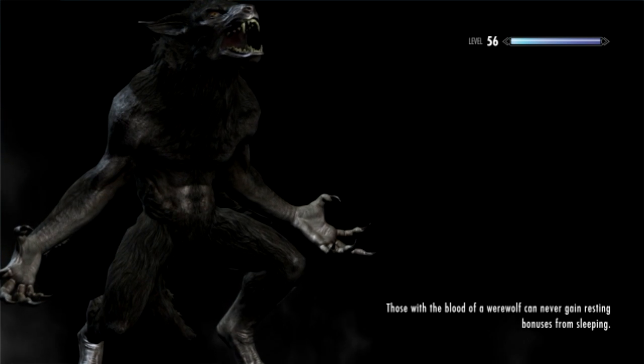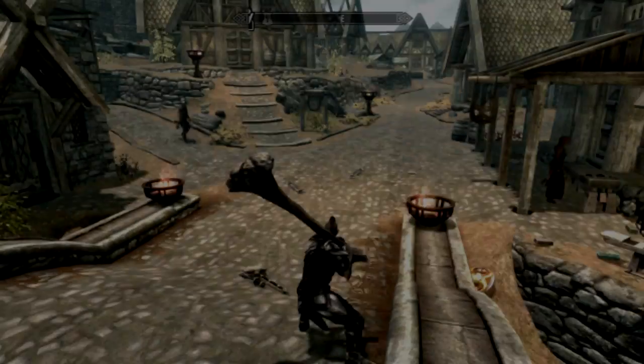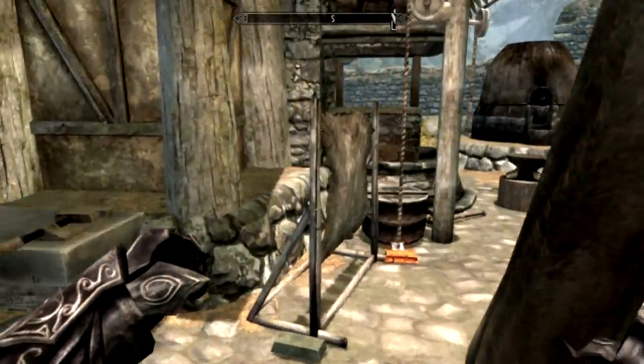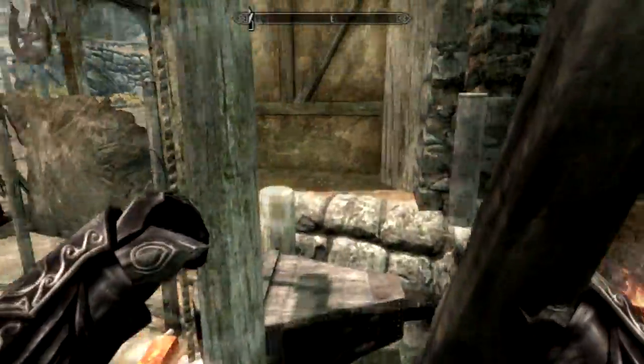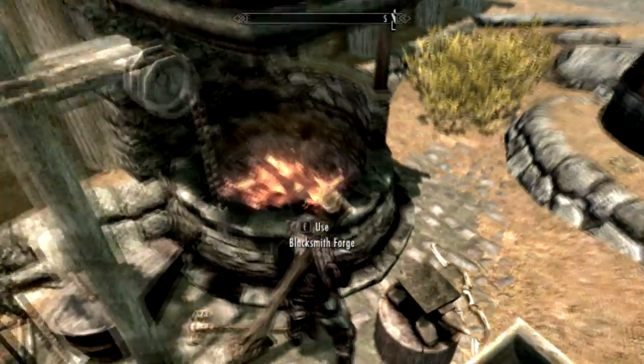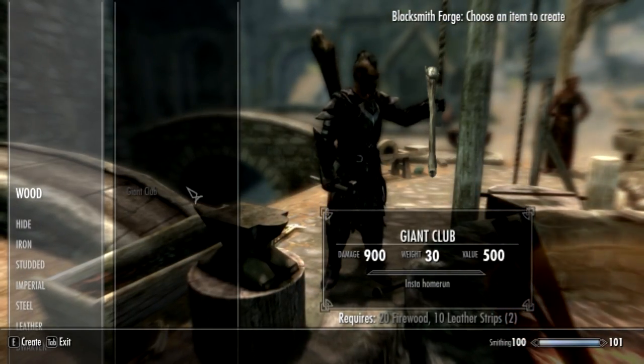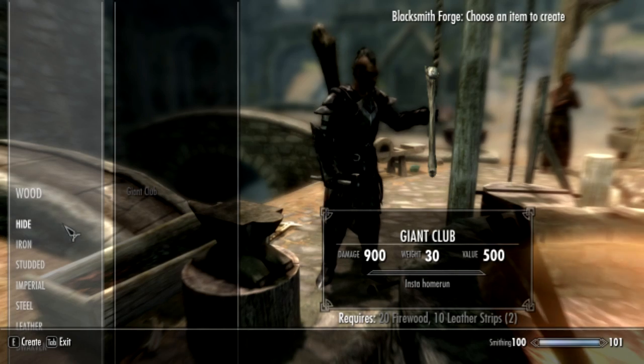The Giant's Club actually makes its own smithing category, and the smithing category is labeled as 'Wood.' Whoa, I know right! And I would suggest having a fire axe and just going over the chopping block, because all you need is leather strips and wood to make the Giant Club. See, it's 20 firewood and 10 leather strips - that's all you need.